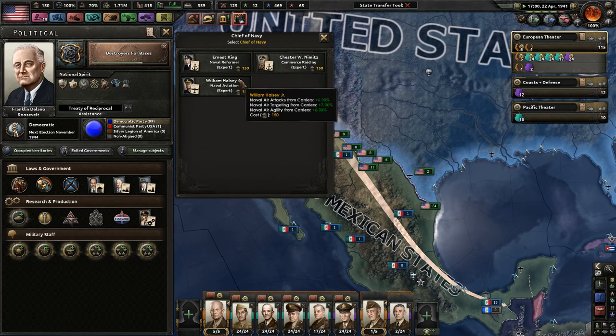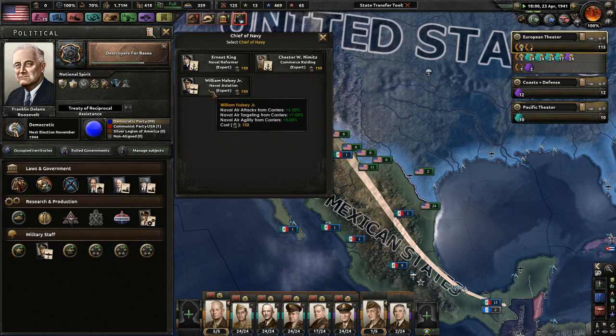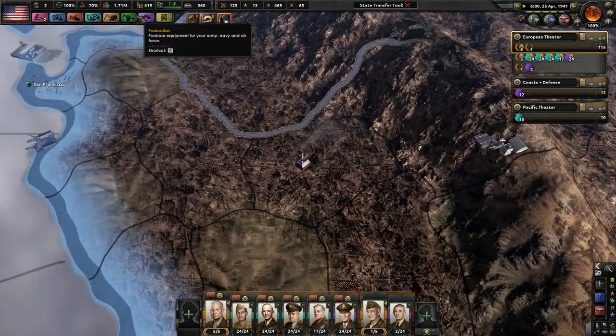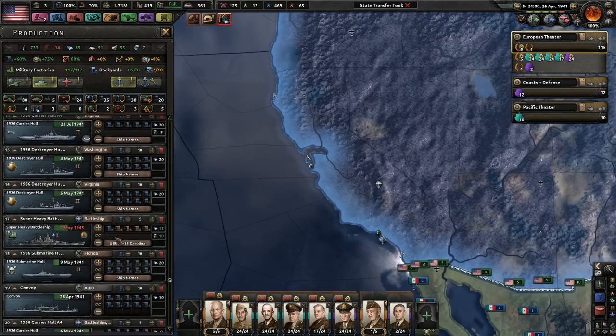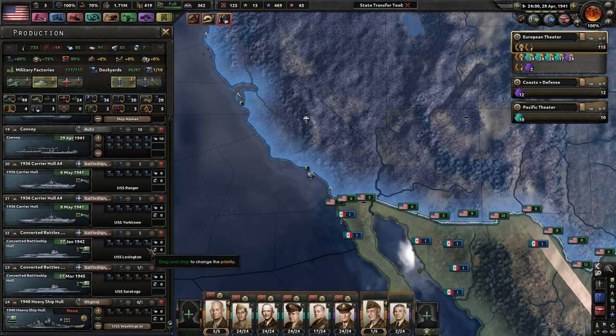What do we have for Chief of Navy? Naval air attacks from carriers - targeting and agility. Naval experience gained. Convoy rating efficiency. We don't really need to do too much convoy rating, so let's go with naval aviation - that'll be good. I think we've got enough dockyards now that we'll be fine.